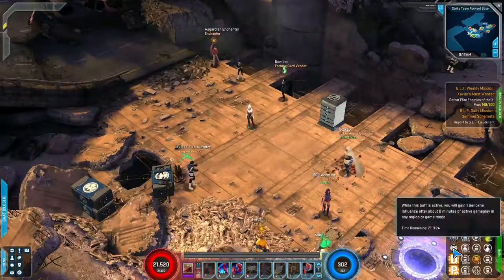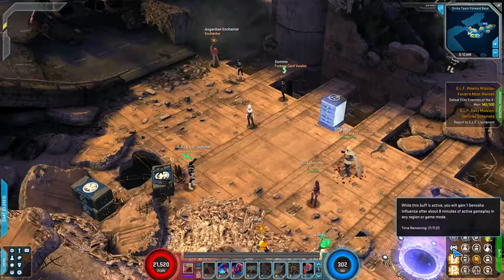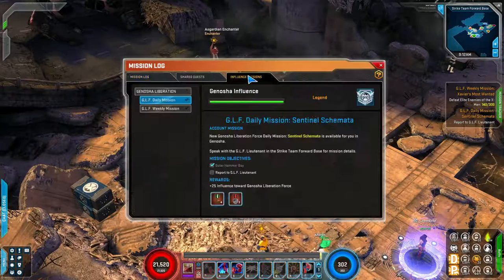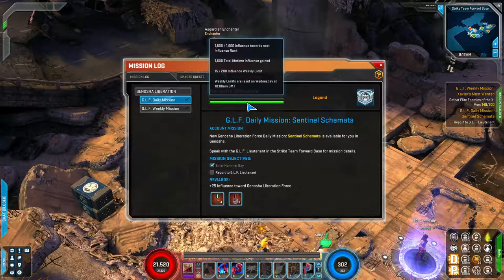The first NPC is the representative. Talking to them will activate the buff that allows you to gain influence, or rep if you've played other similar systems in other games. It allows you to gain reputation over time just by playing the game, not doing anything special. Go to your influence tab on your mission tracker — this account is already maxed out, but you can see your progress here.